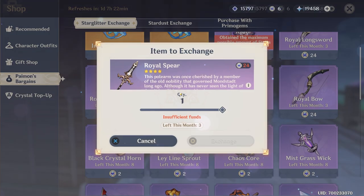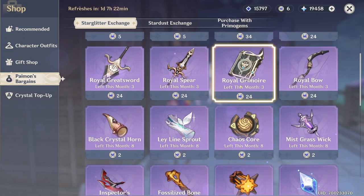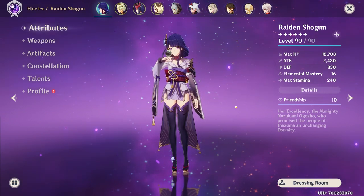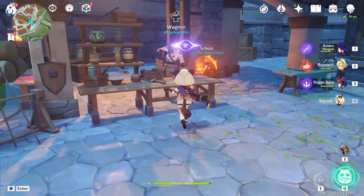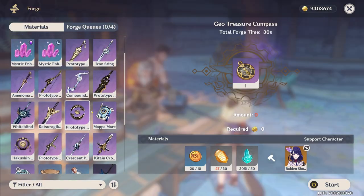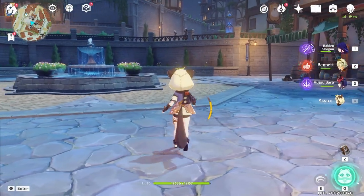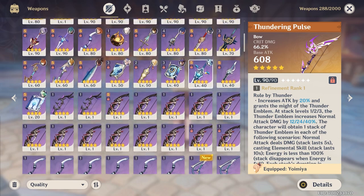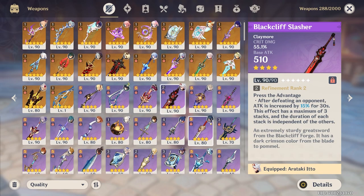Looking through all my weapons, it's only Widsith that has crit rate or crit damage among free-to-play four-stars — and it's crit damage. There's also Paimon's bargains; I believe these come with attack, but every other rotation will have crit damage weapons in there. I personally don't really bother with them because I'm not free to play. But considering how short we are on crit weapons, I also checked craftable weapons and there isn't a single one. I never realized how limited the crit weapons are — just Widsith among the four-stars has crit damage, and none of the four-stars have crit rate outside of battle pass.